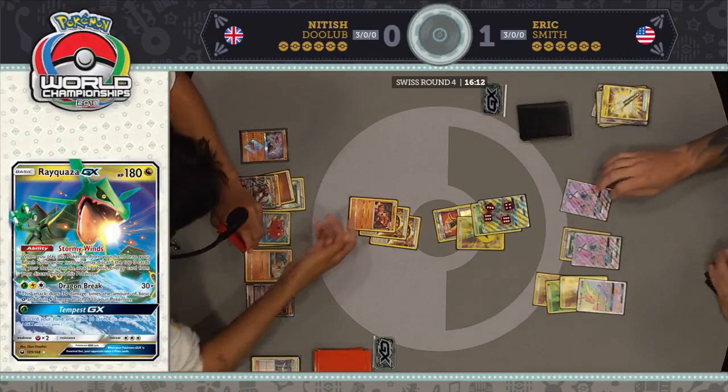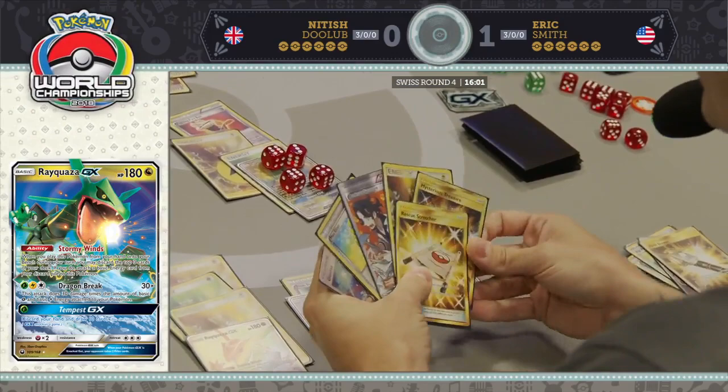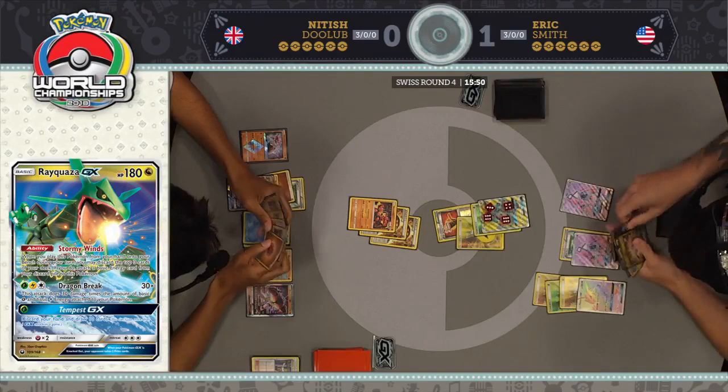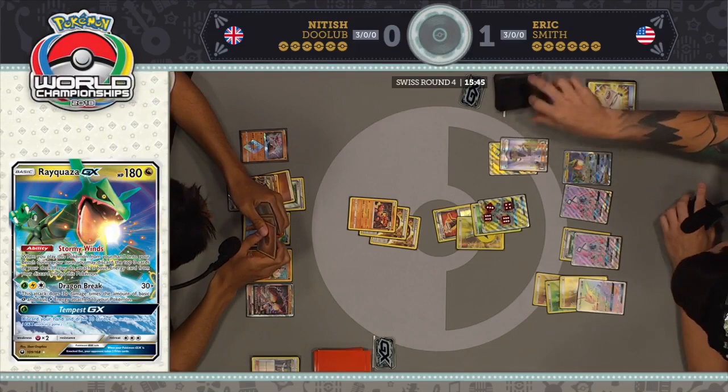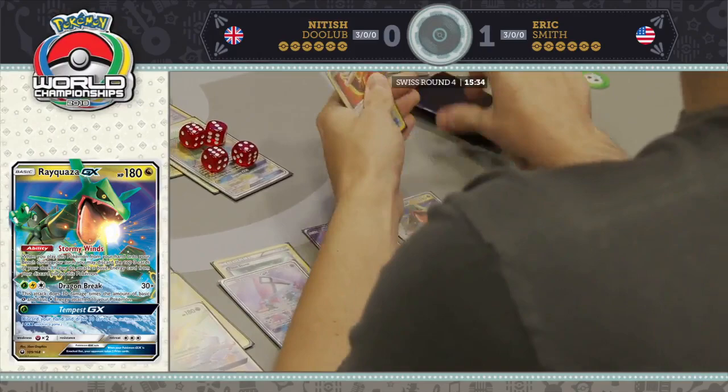Eric still doesn't feel great about his position, but he does have a lot of relevant cards in hand. He wants to find another Rayquaza this turn, and he agrees as that Rescue Stretcher finds that Rayquaza. Stormy Winds gets rid of more good stuff — no energy there, gets rid of that Tapu Coco GX, and no energy in his discard pile. Just a complete whiff. I did not expect there to be no energy in his discard pile.